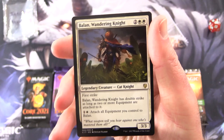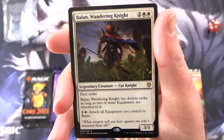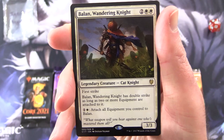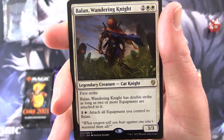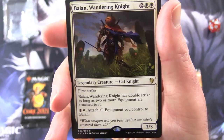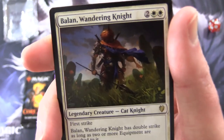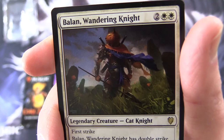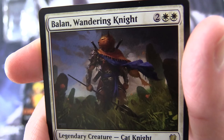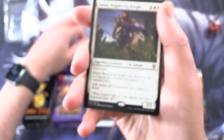We have Balan, Wandering Knight — Legendary Creature, Cat Knight, 3/3 for 4. He has first strike. Balan has double strike as long as two or more equipment are attached to it. And for one and a white, attach all equipment you control to Balan. 'What weapon will you bear against one who's mastered them all?' Very cool. I used to think this cat knight had a pumpkin head, but if you take a closer look, it is actually a reddish-orange cat head.